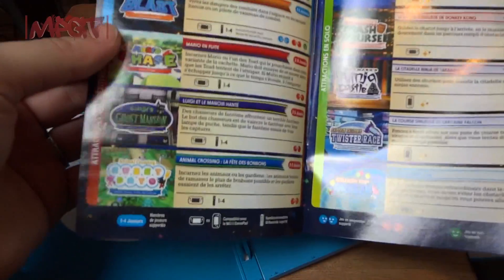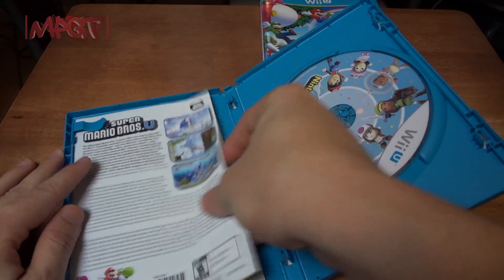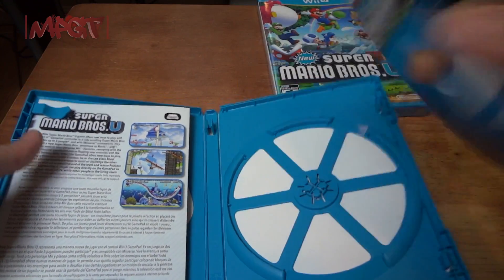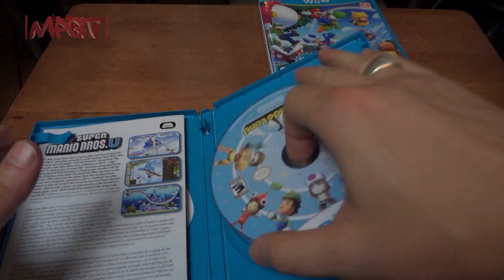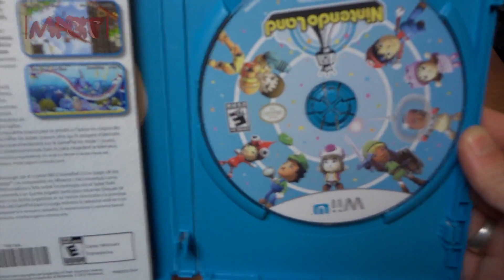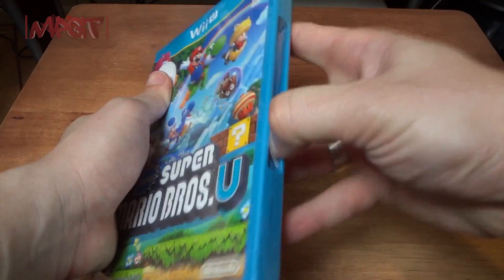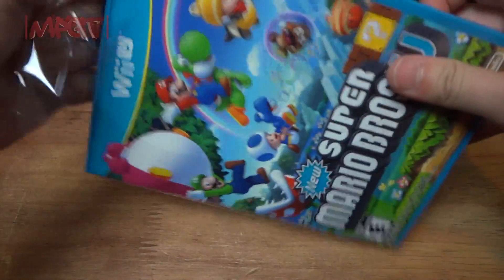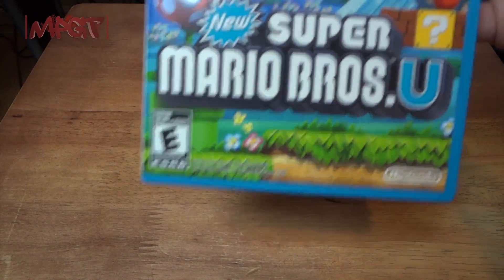A whole bunch of Mario Brothers U content — that's what the game cartridge looks like again, with rounded edges. Some awesome stuff and last but not least, and most adored by Nintendo fans worldwide, is New Super Mario Bros U.